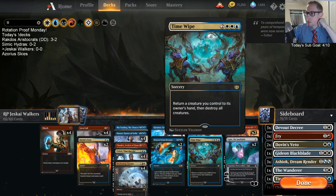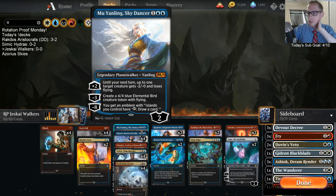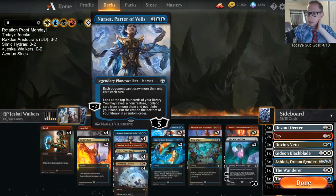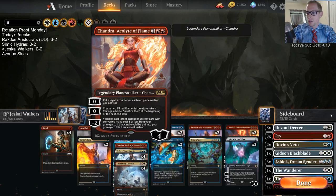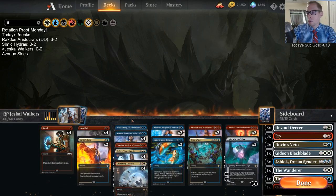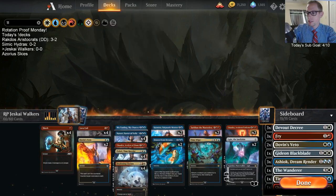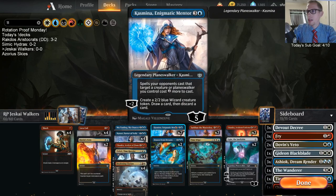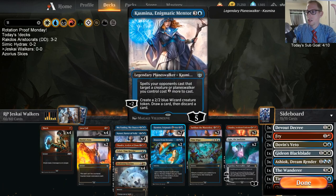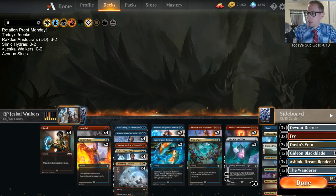Cleansing Nova is rotating, so we're going with Time Wipe as our five-mana sweeper. In the three-mana slot, I'm trying one Mu Yanling just to see how she does, and a Chandra who can recast removal spells like Shock, Coil, and Clarion, and also pressure planeswalkers. We're trying those instead of Saheeli — without Opt, Saheeli's power level goes down. Instead of Karn, we have Casmina, who helps hit land drops with her draw-discard ability and can make a couple 2/2 tokens.